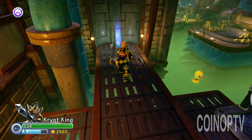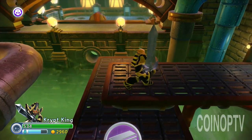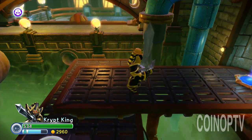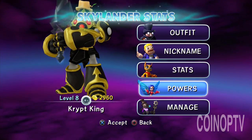Alright, Portalmasters, let's check out some Crypt King here. I got this cool little hat on him — looks like Robin Hood or something. I don't know why, that hat just looks kind of cool on him. Let's check out some of his powers and abilities here.